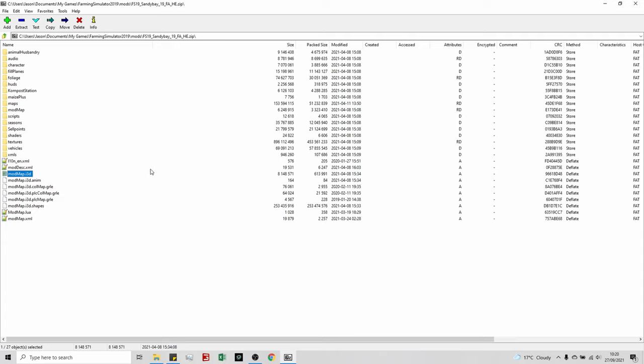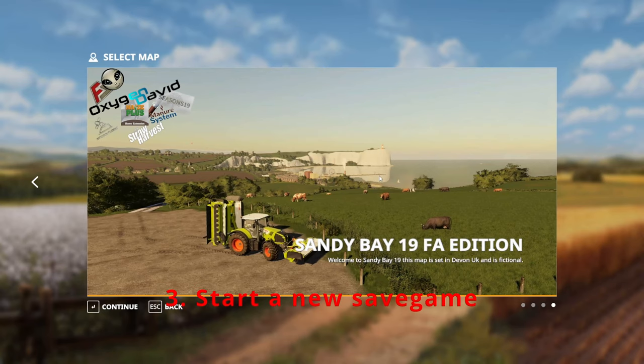That's how you check whether you have enough height types — either by looking in the zip file, or just trying to load the game and seeing if you get an error message. There are tutorials available on the Maize Plus Discord for how to increase the number of height types yourself, to make Maize Plus work on a map that doesn't have enough.